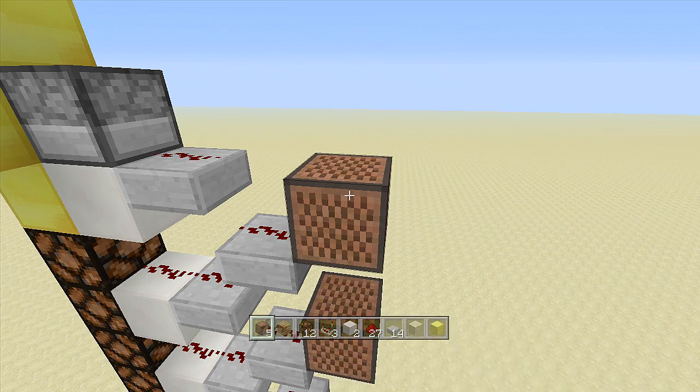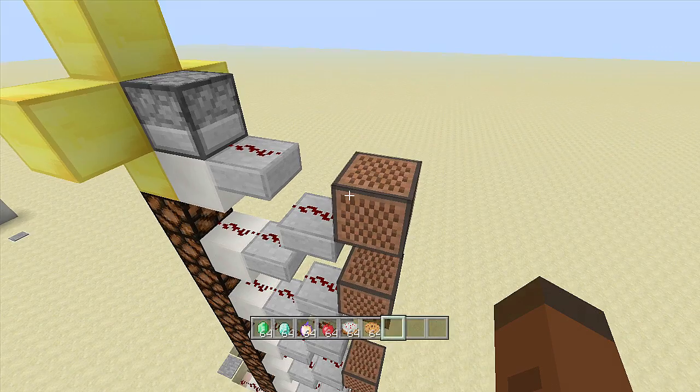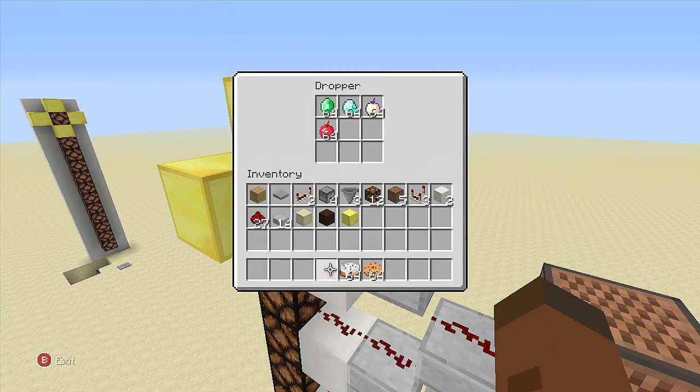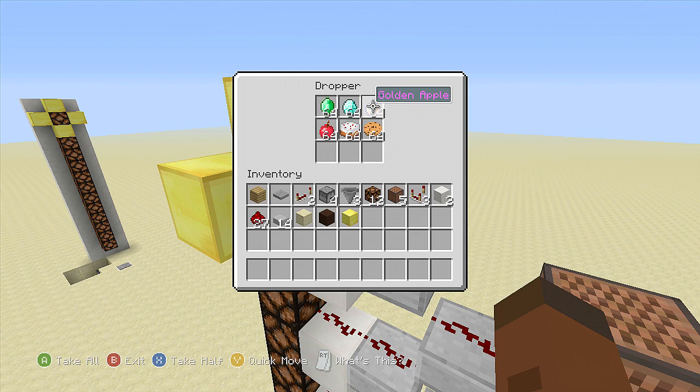Once you've got your note blocks placed, make sure you put your winning items inside the dropper. I'm going to go ahead and throw a few in — my winning items could be emeralds, diamonds, golden apples, cookies, cakes, or apples.